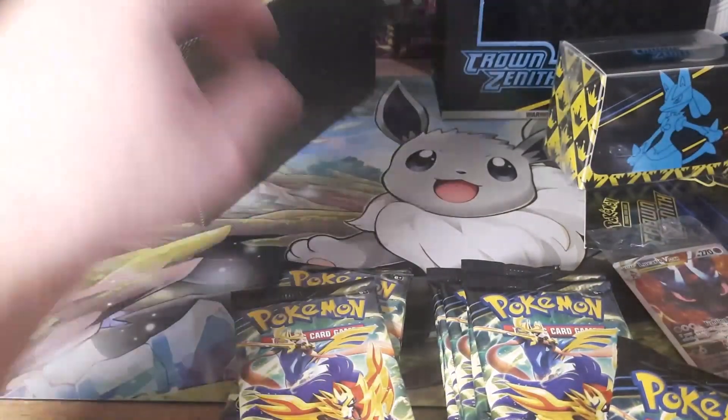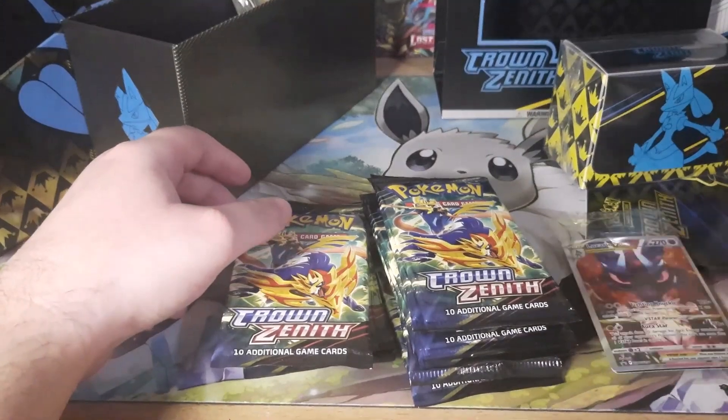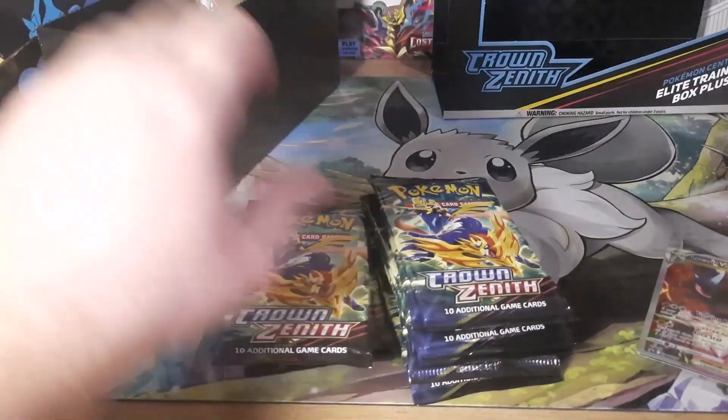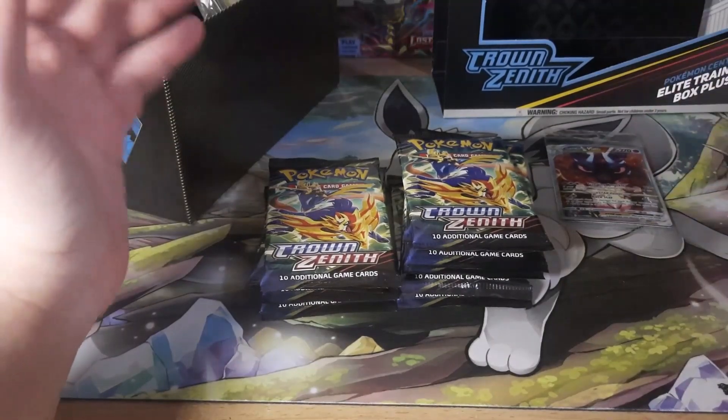A regular ETB only comes with 10 packs, and I believe that's $50. So honestly, depending on how these hits go, it might just be better for your money to get a regular Crown Zenith ETB and not the ETB Plus. But let's see how that goes.